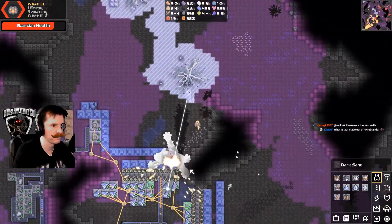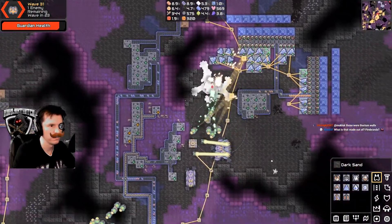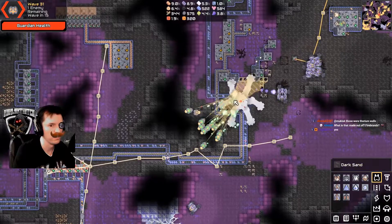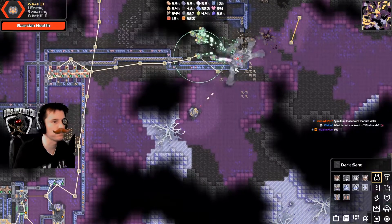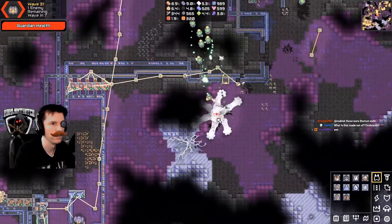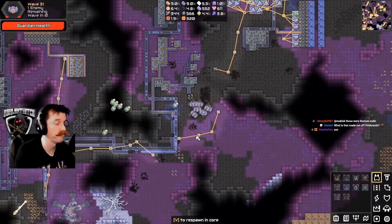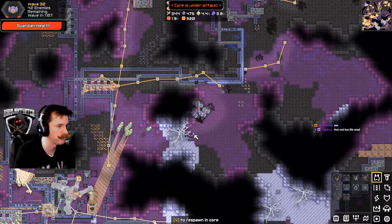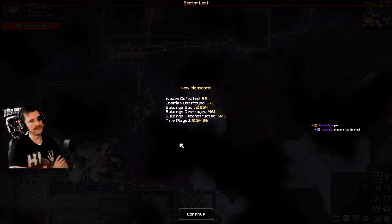Look at me Spider-Man, look at me Spider-Man. How is he healing right now? How is the guardian's health going up right now? I'm about to lose the game. I'm very upset — there is zero explanation for why his health went to like three quarters and then flew back up to full. That unit has lifesteal — that unit has lifesteal.